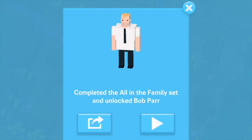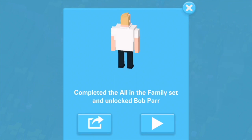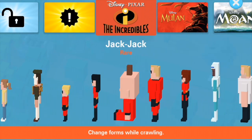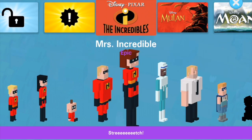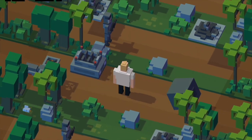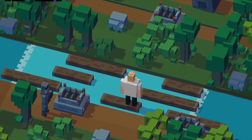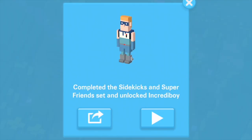First one is a character you can get by completing a collection — the All in the Family set — and that's Bob Parr, the secret identity of Mr. Incredible. To get him you just need to complete The Incredibles family, all five of The Incredibles. As long as you have some pixels, coins, or patience, you'll have a bit of fun with Bob Parr hopping around the world.